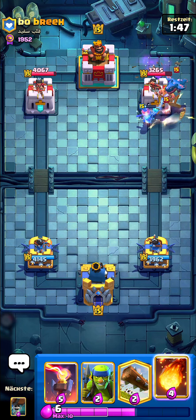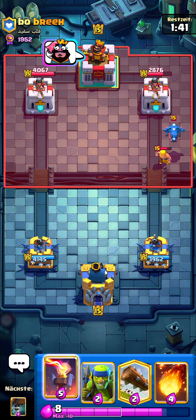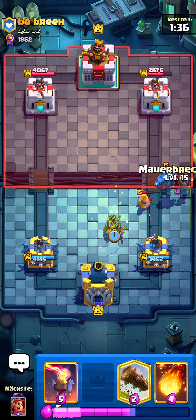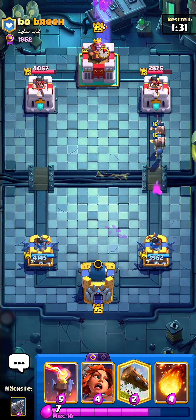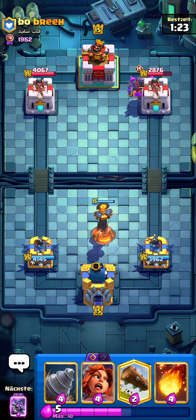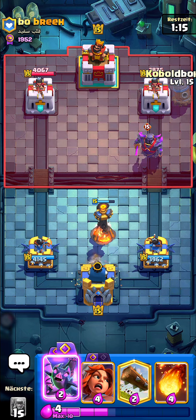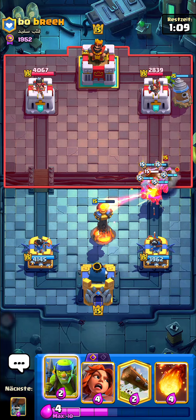That Valkyrie is going to get at least two swings. I could have Fireballed that, but it's kind of risky. I don't know what this guy's win condition is — it's definitely not Balloon though, because with Balloon they always run Freeze, and Lightning doesn't make too much sense with Balloon. So it should be either Ram Rider or Goblin Giant. Going for my Inferno over here — it's a little too soon, but I don't have any other choice right now. I'm going to go for my Draw to pressure him so he can't Lightning my Inferno Tower away.